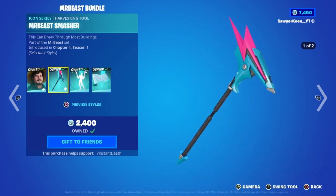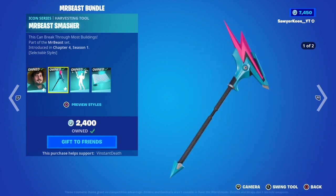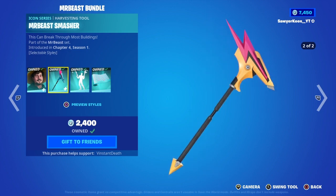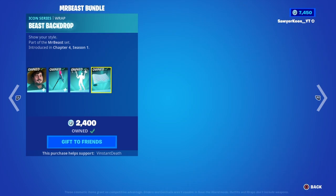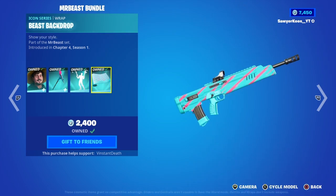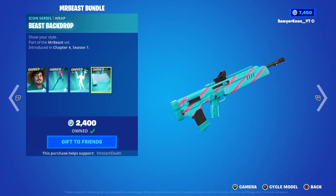You got his MrBeast Smasher Pickaxe, which has two different styles — the other style is yellow. The Beast Blasting Emote, which is probably one of my favorite emotes in the game right now. And then we got the Beast Backdrop Wrap, which is pretty nice.